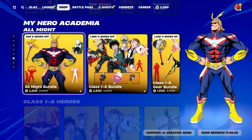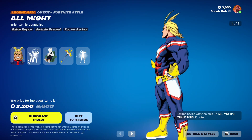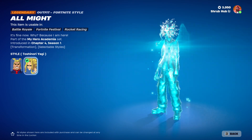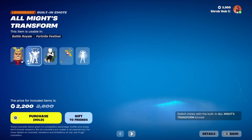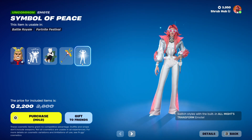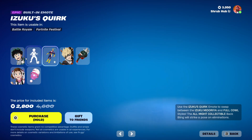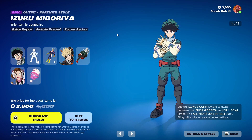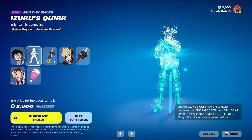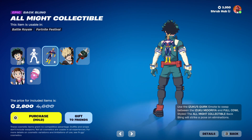Then we have the almighty bundle and Class 1A bundle from My Hero Academia. We have the All Might skin — he has the built-in emote All Might Transformation. He's from chapter four season one and has the Toshinaki edit style. He also comes with the Principal Nezu backbling, the All Might pickaxe from chapter four, the Simpler Peace emote from chapter four, and the Class 1A bundle. It features a skin from chapter four with the full cow edit style and comes with the All Might collectible backbling.